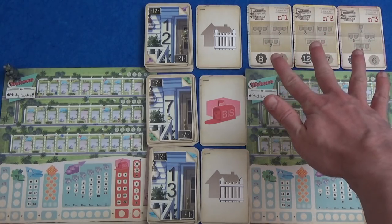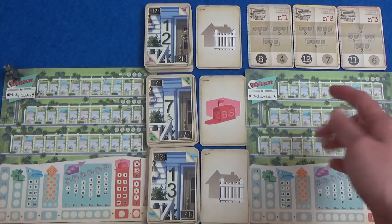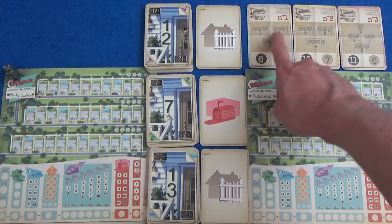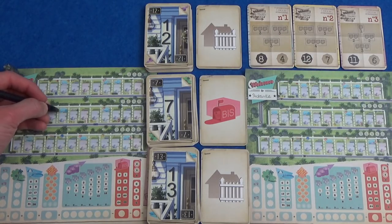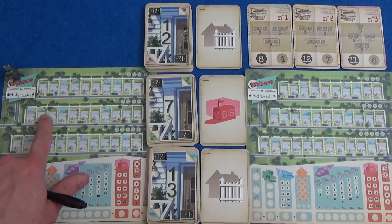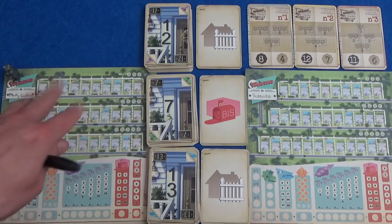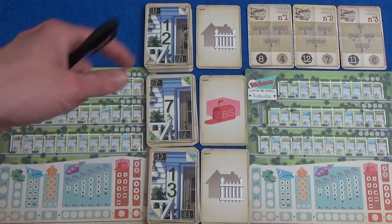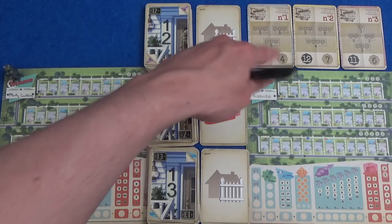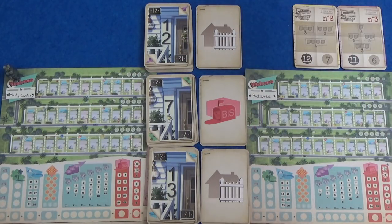We have these plans up here that we are trying to race for over the course of the game. The first plan wants you to have three size-three neighbourhoods. Maybe I'd put a fence here so these three were separate — you'd want fenced off areas of three anywhere on your neighbourhood, three of them, and they have to have numbers in them as well. As soon as you have three numbered, three-sized neighbourhoods, you can score eight points, and then everybody else can only score four when they do it.